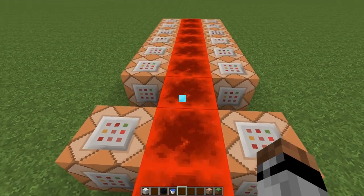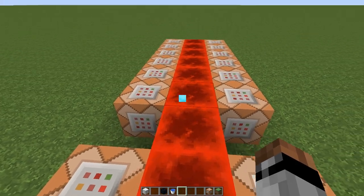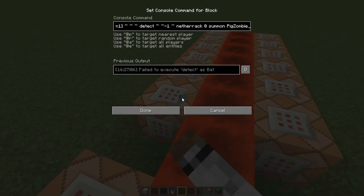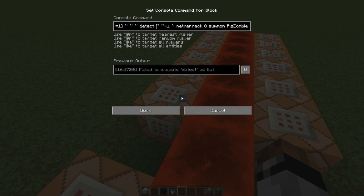So over here is where it's run from. We've got a clock running here with our command blocks on it. We've got two command blocks, one either side, for each of our little miniature environments. We'll use the zombie pigman as an example of how it works.